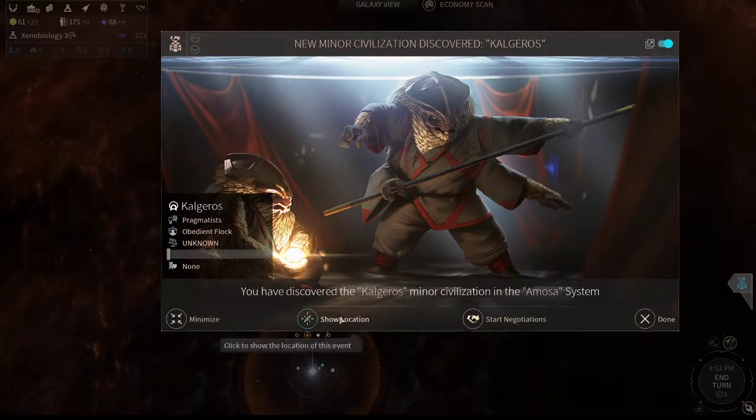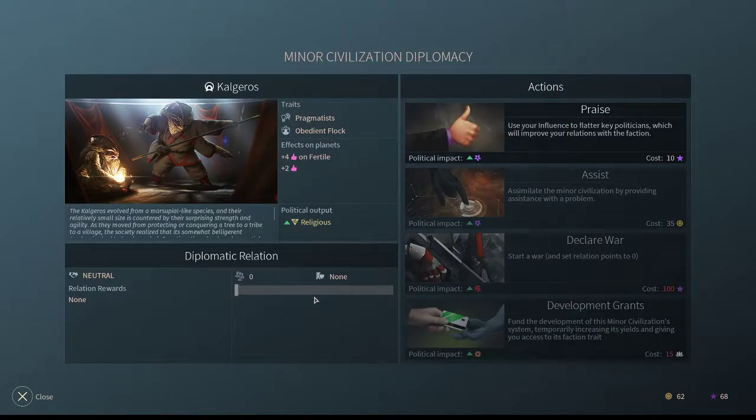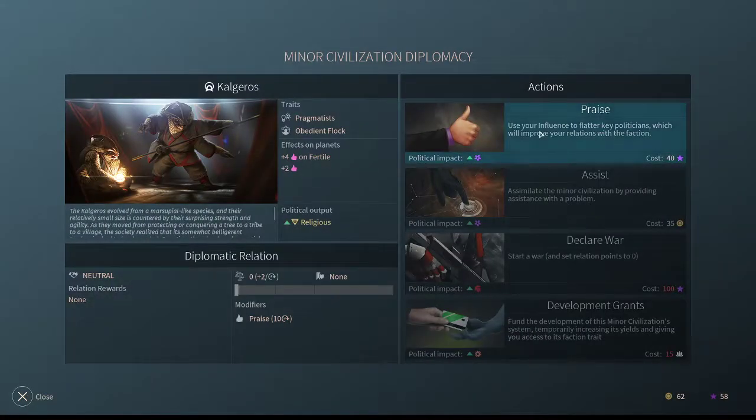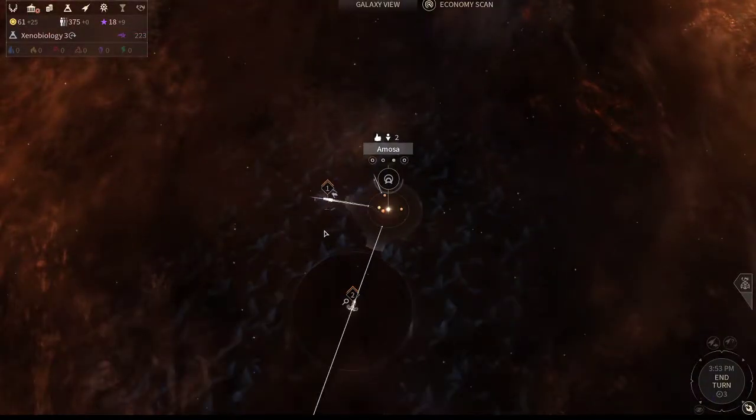We just found our first minor faction. Because you're playing with a faction that has a lot of influence, I like to go ahead and give them a praise right away. Send our fleet down and let's see what else we can find.